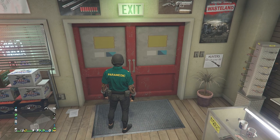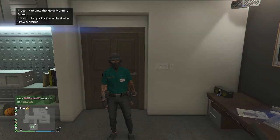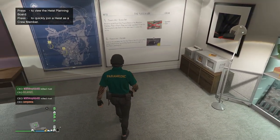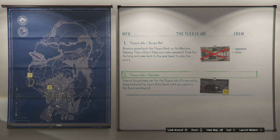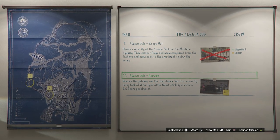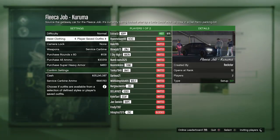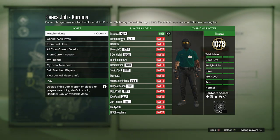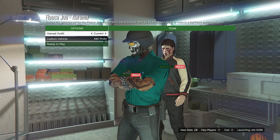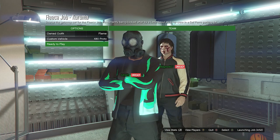Now we're going to do the merge glitch. A link for 'It's a G Thing' job will be in the description — bookmark that. I'll be using the heist apartment merge. Go to your apartment, enter the heist planning board room, and select the first heist — the Fleeca Job. Complete the first setup (Scope Out), then select the Kuruma mission. Launch it, set heist clothing to Player Saved Outfits, confirm settings, and invite someone. When they join, launch the job.